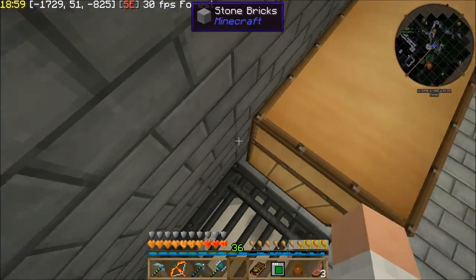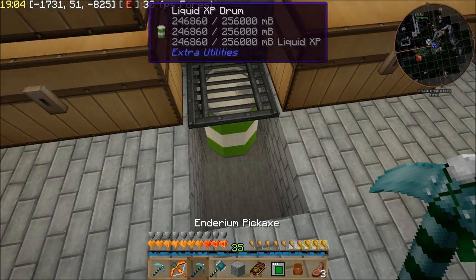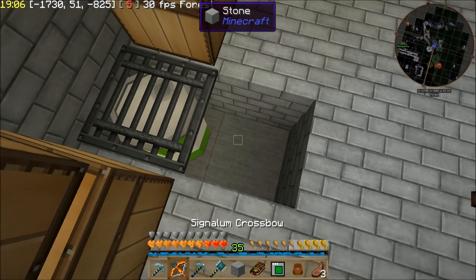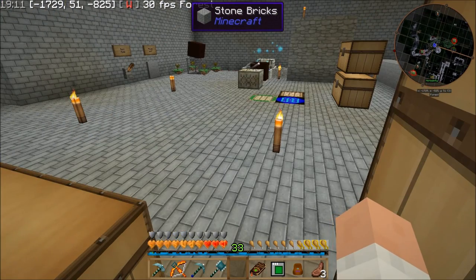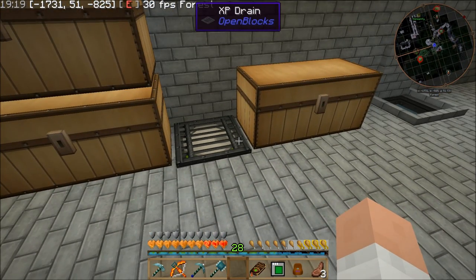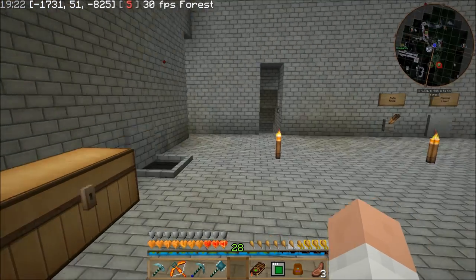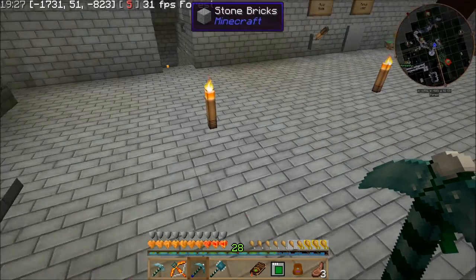I don't know if you guys noticed this, but I put this XP drain down on a barrel. I made myself a drum just because I thought it would be a good idea to not lose the massive amount of levels that I had built up — I had about 75 at one point, and that was the point I decided to make this. Now I have a full drum of experience for when I go to do some kind of enchanting.